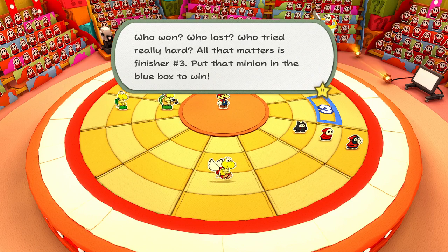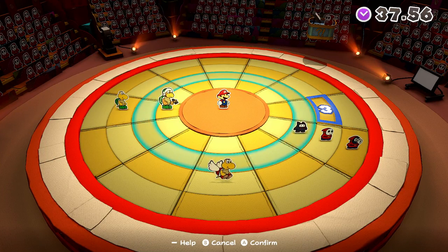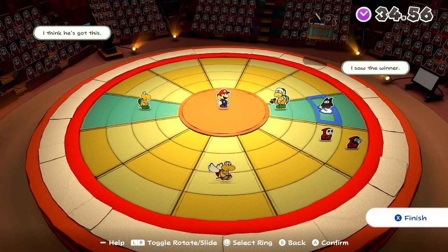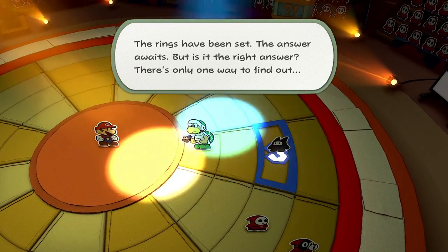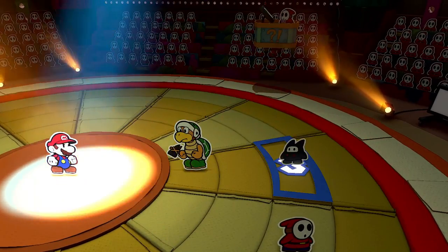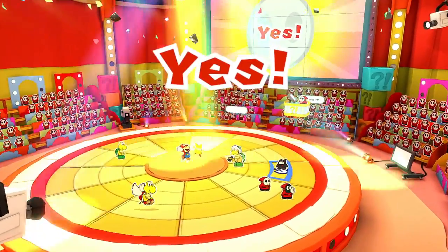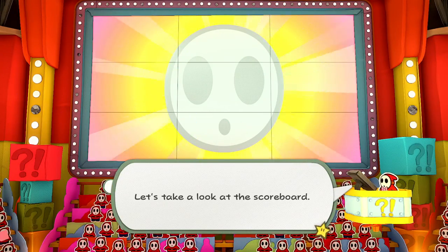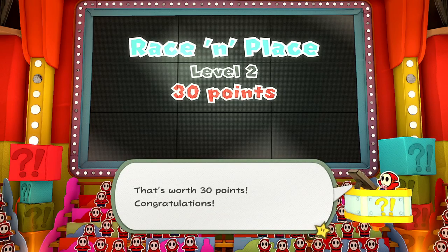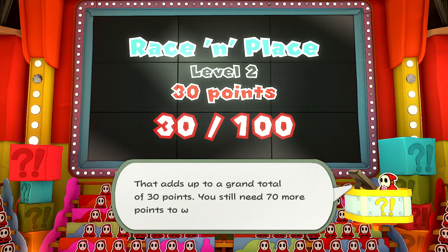Who won, who lost, who tried really hard? All that matters is finisher number three — put that minion in the blue box to win. So the order was Koopa, Shy Guy, Ninji, Sniffet — right? I hope I didn't get it mixed up. We set the rings and confirm — yes, we did it! Let's take a look at the scoreboard: Race in Place level two, 30 points. That's worth 30 points — congratulations! We're already almost one-third of the way there, up to a grand total of 30 points. We still need 70 more.